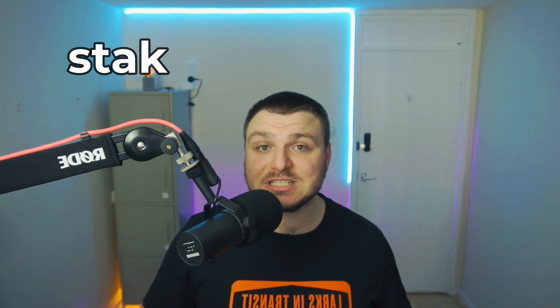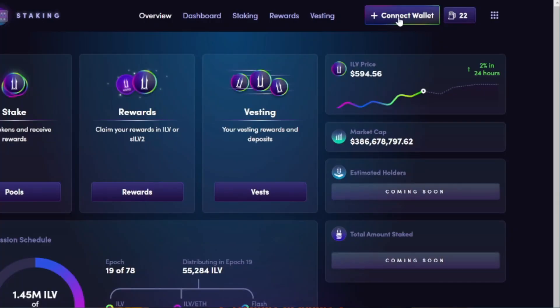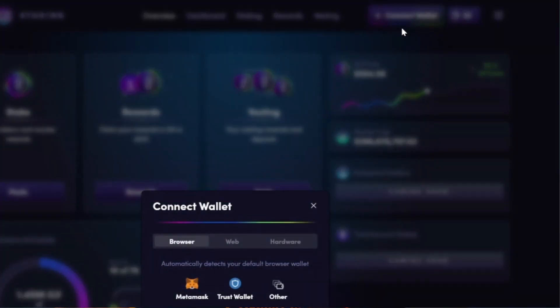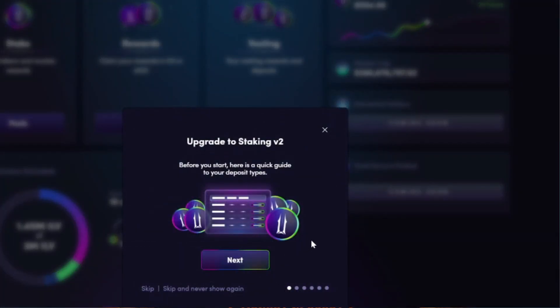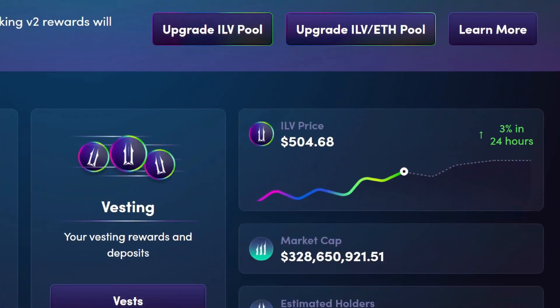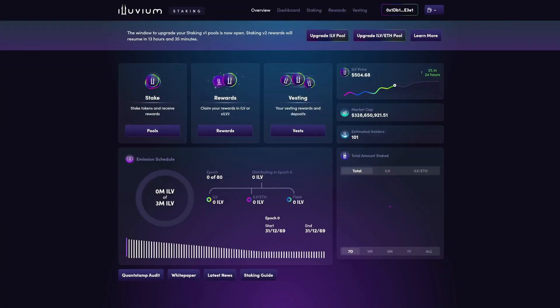If you've ever made any stakes into the SLP pool, here is how to upgrade all of those stakes at once. Head over to staking.iluvium.io, make sure your wallet is connected by clicking connect wallet in the top right corner. A pop-up appears and you click connect wallet again and you're in. Once connected, click the upgrade ILV/ETH pool button, then click upgrade. All that's left is confirming the transaction in your Metamask or alternative wallet. It's as easy as that.